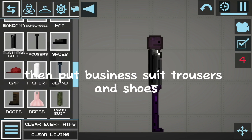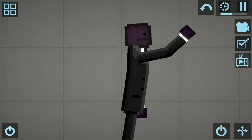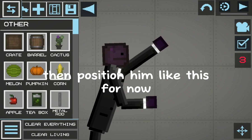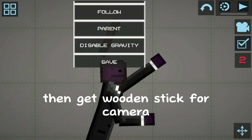Then put on business suit trousers and shoes. By the way, try about that cut. Then position him like this for now. Then get a wooden stick for the camera.